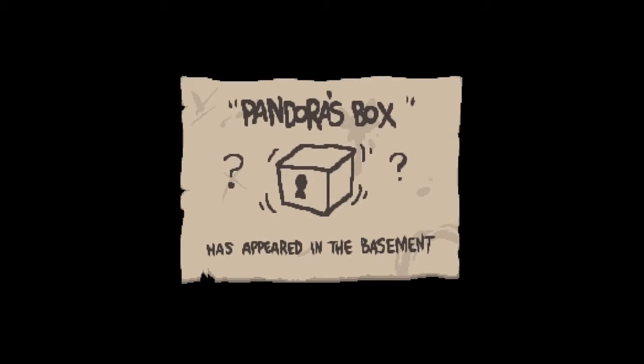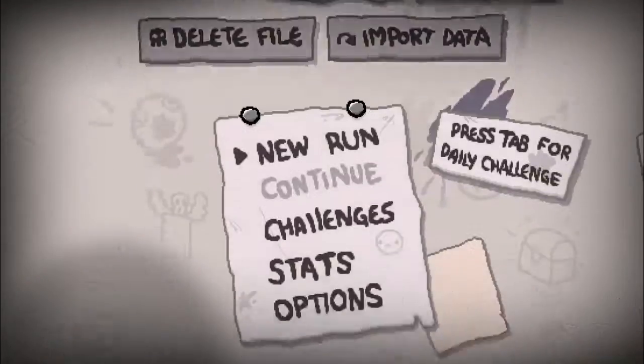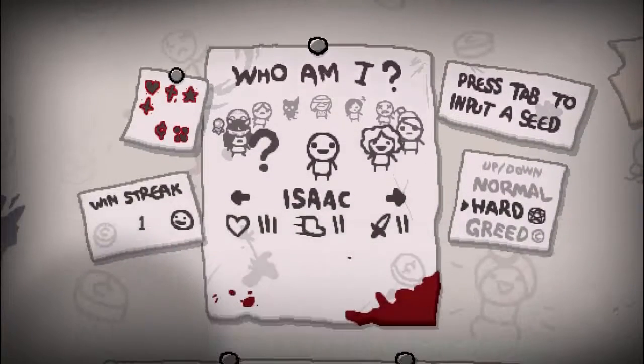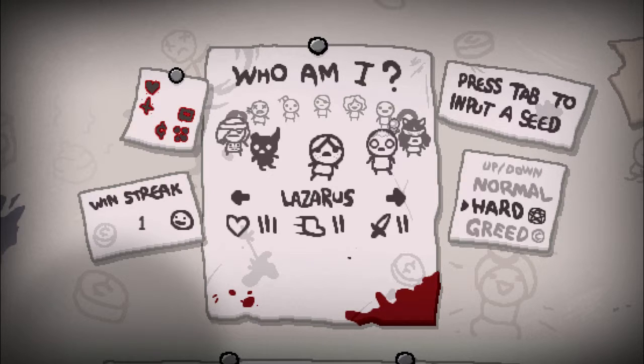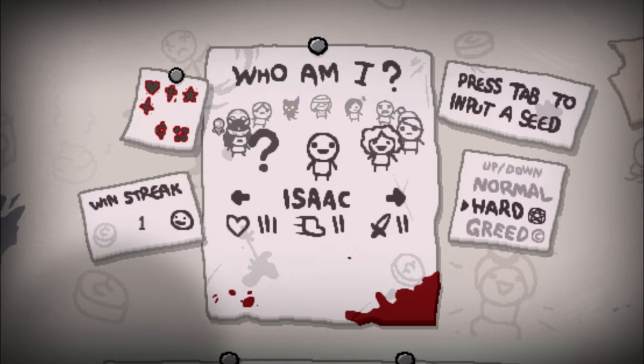Pandora's Box has appeared in the basement — nice! That was awesome. Lazarus run — that's a lot more secrets done again. Lazarus is looking pretty good now on the things completed. We still need boss rush, Cathedral, Isaac, and Mega Satan for him. But anyways, that's episode 48 — we'll see you guys in episode 49, have a good time, I'll see you guys next time!